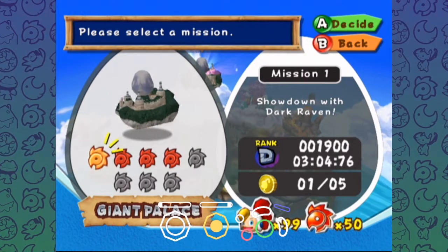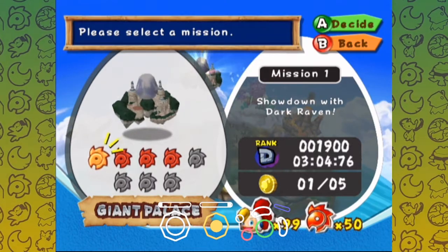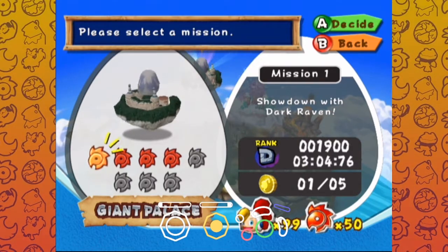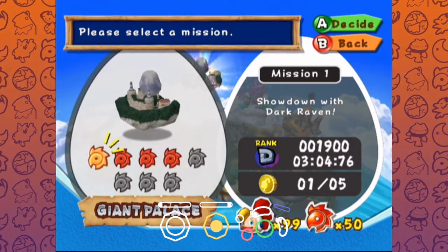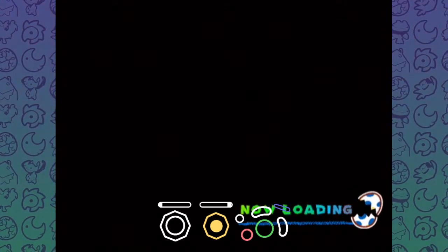Hey, what's up guys? It's Kyroen and welcome to another Billy Hatchet tutorial video. This video will be covering Giant Palace Mission 1, which is the final level of the game. But we will be covering just the level in this one part because there's a lot to cover, and I feel like adding the boss on top will just make a very long video. I'd rather just cut this into two parts. So without further ado, I'm just gonna run through the level and then do a more detailed breakdown afterwards.